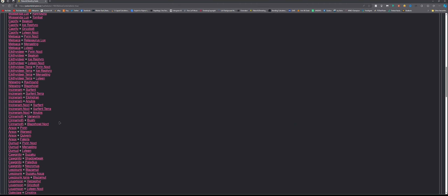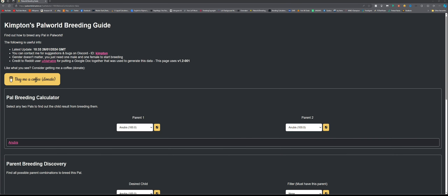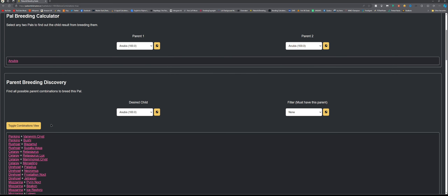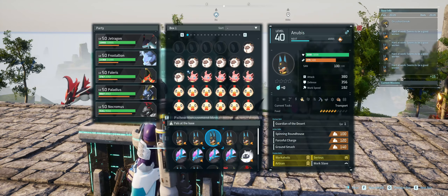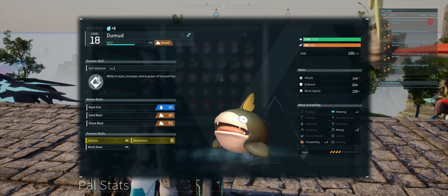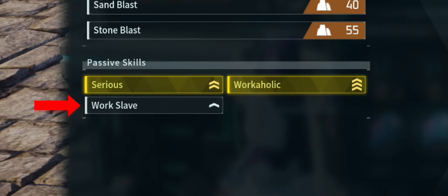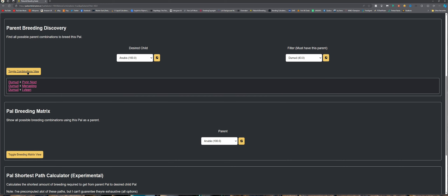There are a lot of combinations of pals you can use, and I won't go through all of them, but I like to use a website made by the original person who discovered this to make my life much easier — I'll leave a link to this in the description below. The goal in this video is to get multiple Anubis with the best work speed skills so you have an insane amount of production and resources in your base. As you've noticed, I got lucky with a Dumud that already has 3 of the desired traits: Serious, Workaholic, and Work Slave.